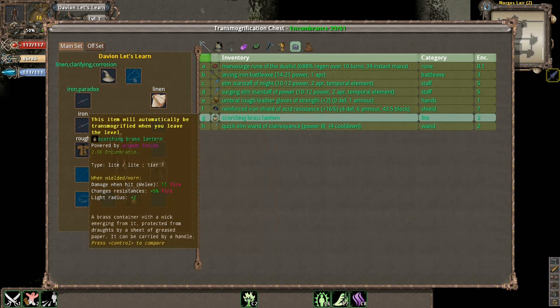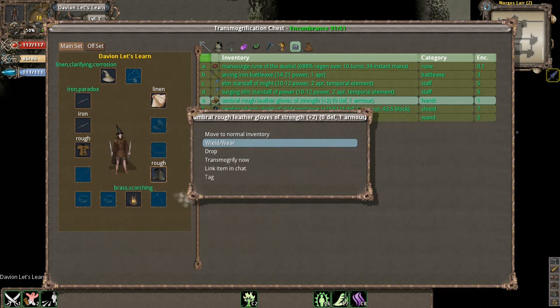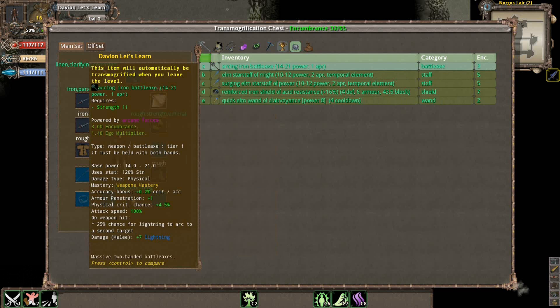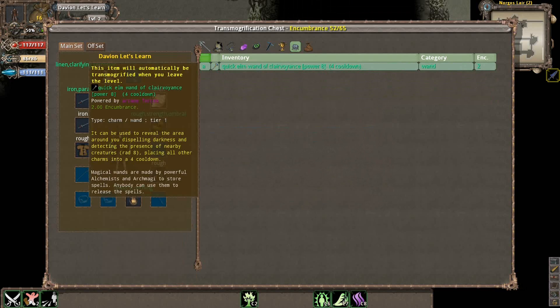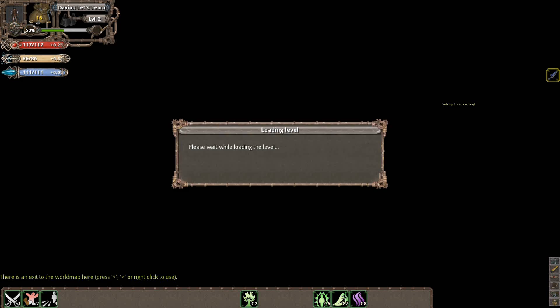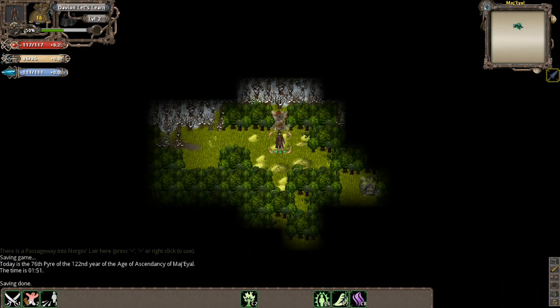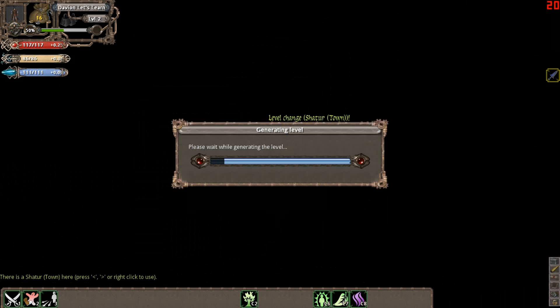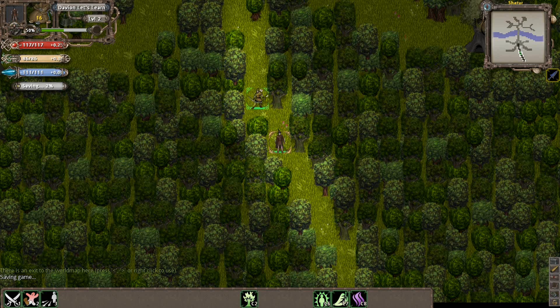We picked up a few items. We're going to put on this lamp, and we don't have any gloves yet so we'll put these on. We found this Manasurge Rune but we probably won't use it over our current one — Manasurge Runes aren't too useful for my character early on. The rest of the stuff we'll sell in a shop. We're going to go over here — you'll notice this icon that looks like the world map, and well, it is the world map. This is the way to get out of the level.